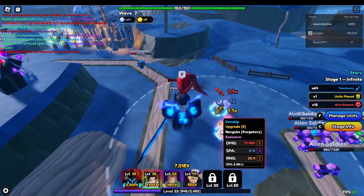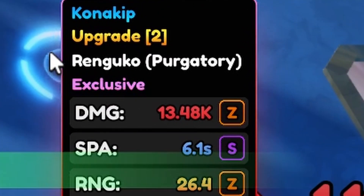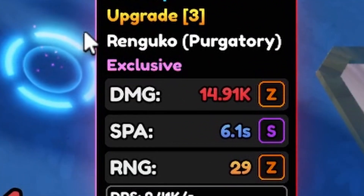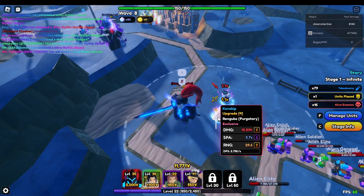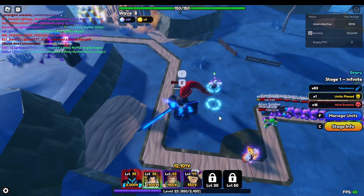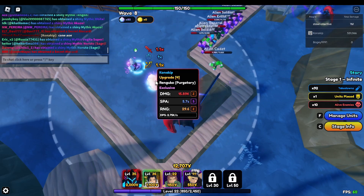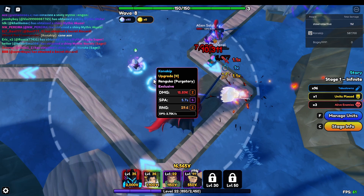Upgrade one — he's doing 13.5k, 6.1 SPA, and 26 range. God damn. Next upgrade is doing almost 15k, 6.1 SPA, and 29 range. Then he's doing almost 16k, 5.7 SPA, and 29 range. It looks like he's doing a new attack move — he's a cone AOE. You can see it in the top left corner. Cone AOE is definitely good. I really want this unit, not gonna lie.